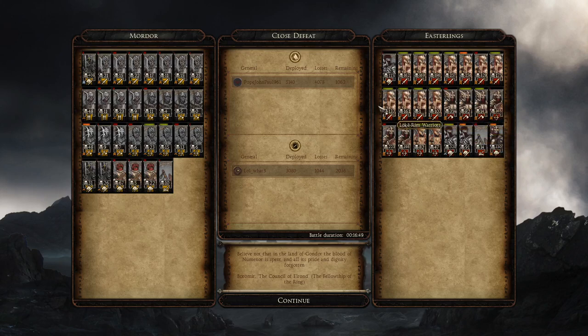A close defeat apparently - but it didn't feel like a close defeat, we barely scratched the Eastling army. Looking at the stats: 320 kills for the Bane of the Steps, 329 for Lokin Rim Warriors, 314 for the Varic Warriors - some excellent work. But 408 kills for my general, the Servants of the Eye - probably the top unit by a long shot. The Morgul Legion only got about 50 kills - a bit of a shame. Maybe they'd be better in choke points.